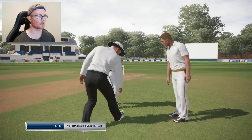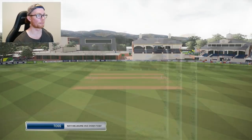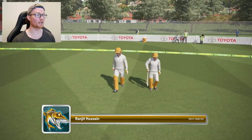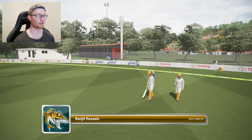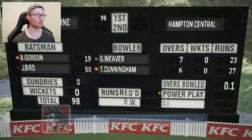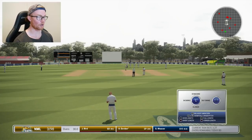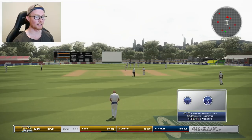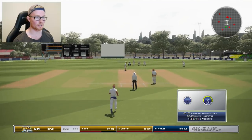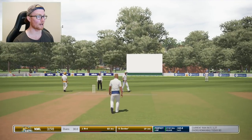North Melbourne have called and won the toss. In our club cricket debut, we're going to be having a bowl. The first thing I see is the introduction of vests — these weren't available in Don Bradman Cricket and I'm not sure why, but it's nice to see them here. As you can see on the scoreboard, we're about to bowl. North Melbourne are 3 for 98 off 30 overs — they're going all right. We're bowling to Gordon — going to start off with an in-swinging yorker. As you know, I love bowling these. We always used to pick up wickets in Don Bradman Cricket. But we're going to start off with a 153.8k dot ball.